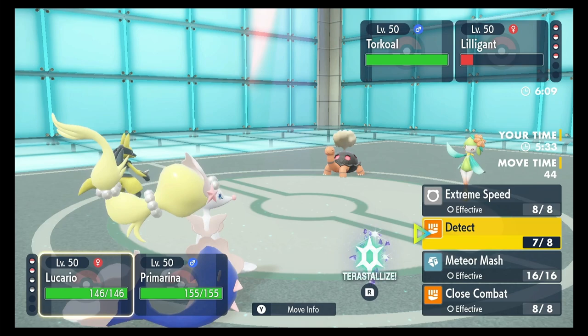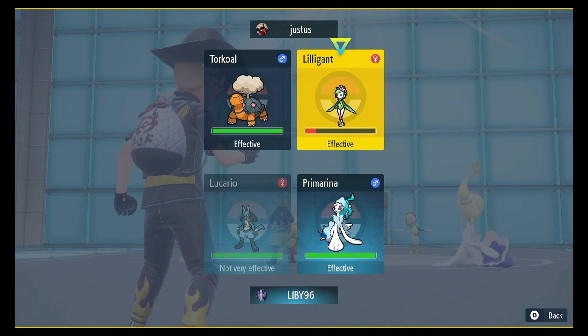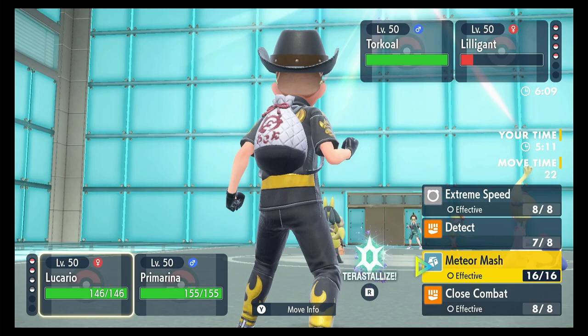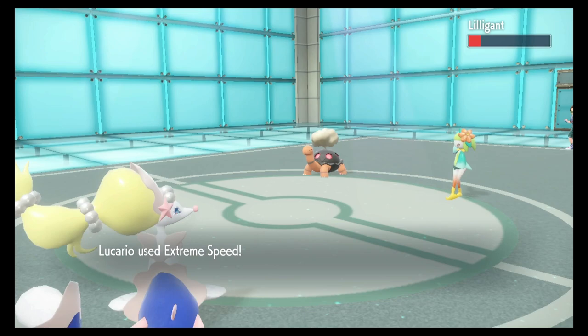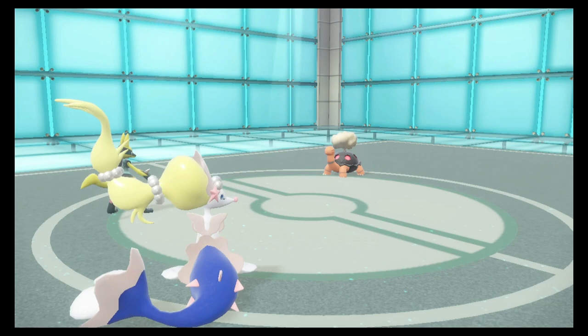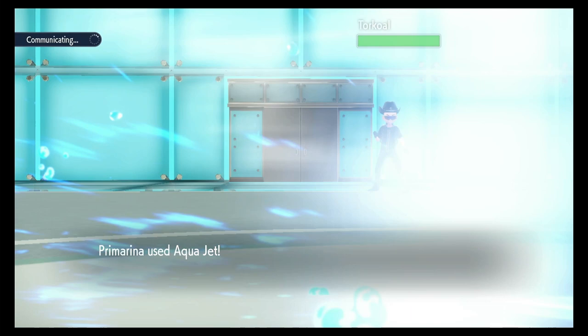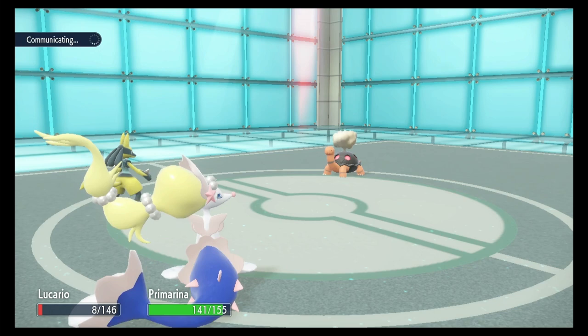Should I Terastallize Ghost or Fire for fun? I'm going to E-Speed. I feel like they're going to withdraw back to Urshifu and Typhlosion, so it might not do anything. E-Speed does kill the Lilligant, takes her right down. Aqua Jet on Torkoal does a little chip damage. The sun has to go. I should have Terastallized actually — then that Heat Wave wouldn't have been super effective against Lucario. But he survives, and out comes Typhlosion.